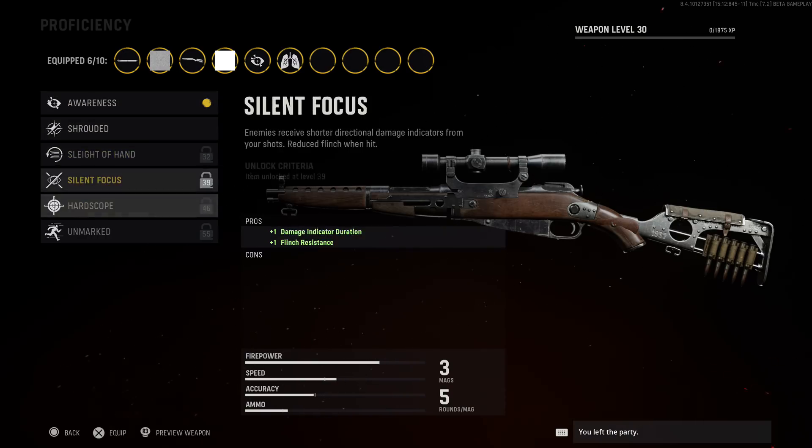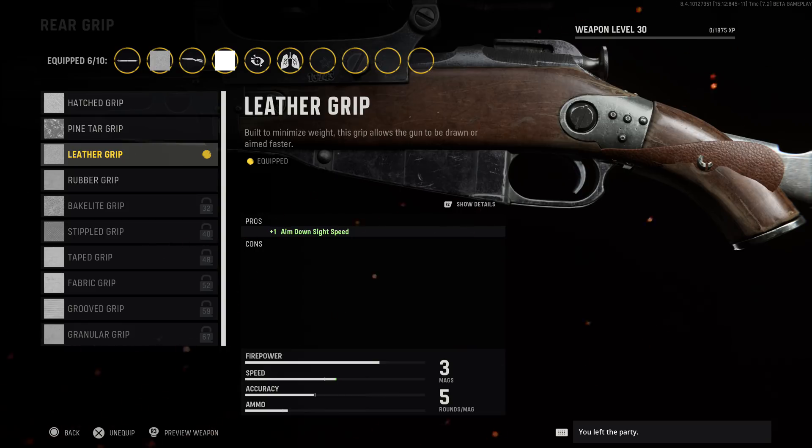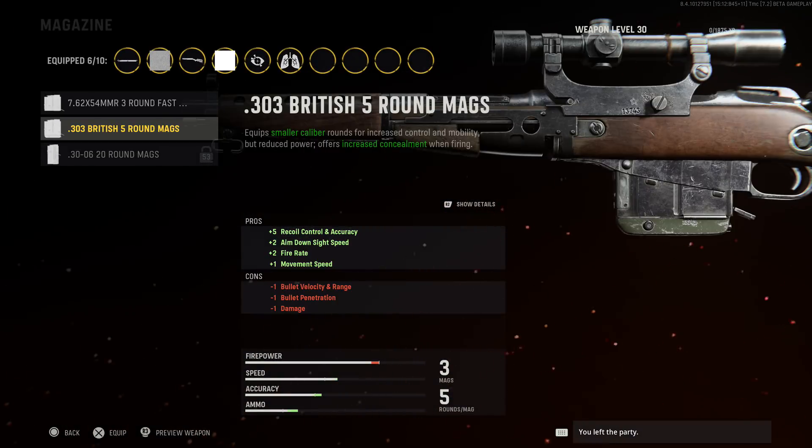I have Awareness, but I might change these up whenever I level them up. I have Deep Breath on the kit, I have the Leather Grip — it helps out ADS speed — and I have the FMJ round. Now what sucks about this, and you might not check it out yourself: on the British 5-round mags it shows on the screen you have faster fire rate and faster ADS speed, but unfortunately the cons — you do reduce damage, which sucks pretty bad.